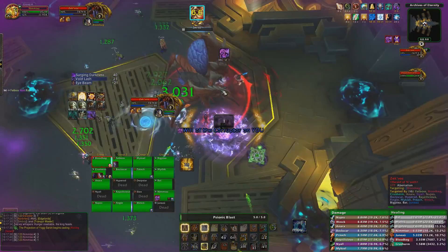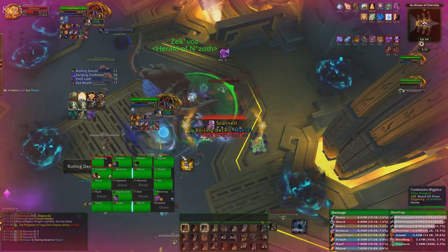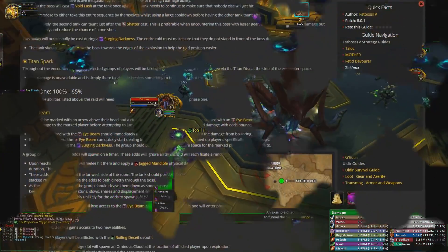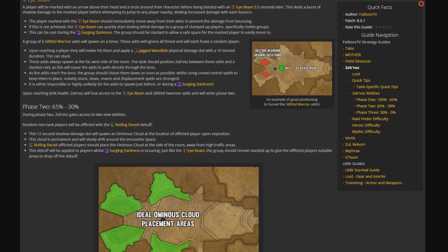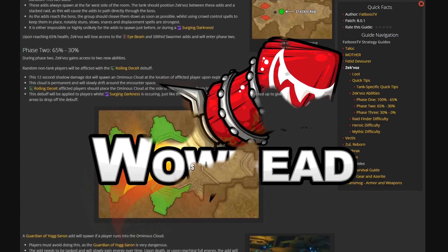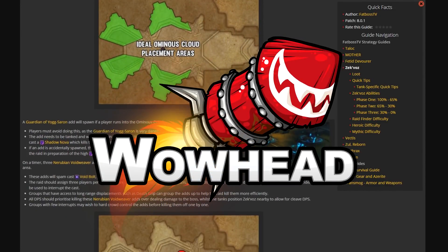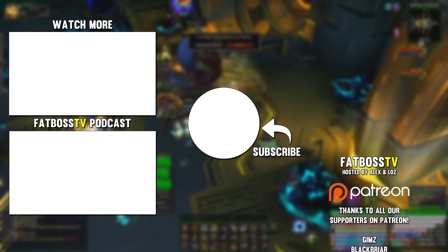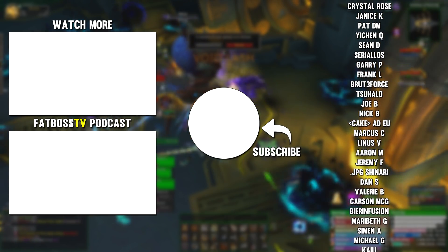That's all for this encounter: don't die to avoidable damage, make sure you soak the orbs, kill the mind-controlled players, and don't spread the Eye Beam — and you'll be perfectly fine. For more detailed information including breakdowns of each Surging Darkness overlap, check out our written guide over on Wowhead, linked in the description below. A huge thanks to all of our supporters on Patreon — we really appreciate every single one of you. Take care!